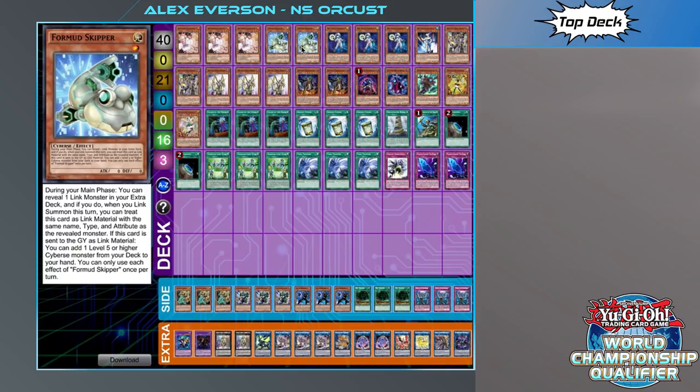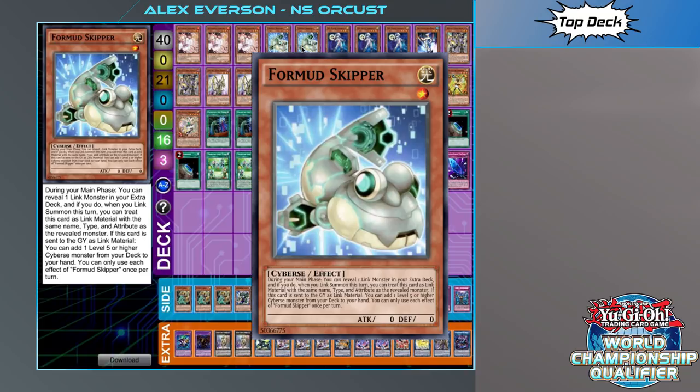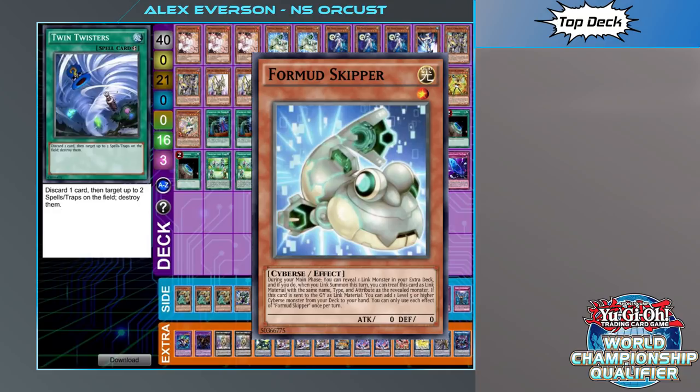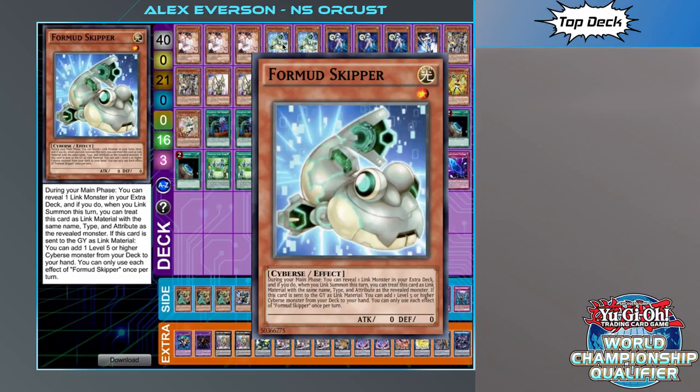So triple Ash, double Four-Mud Skipper. If you haven't seen this card before, it allows you to copy the name, attribute, and type of any link monster from your extra deck when you're using it as link material, which is kind of crazy. You can use this to copy your Galatea or even your Dingesu and then use that as the Orcas card, which is really quite insane.